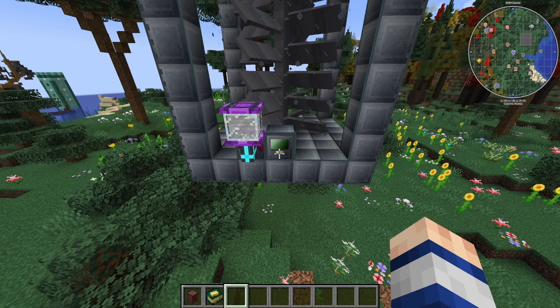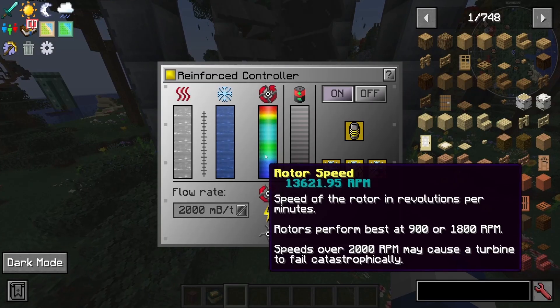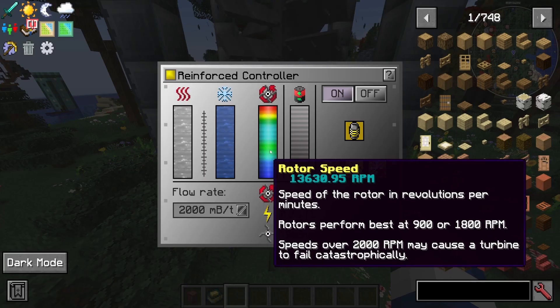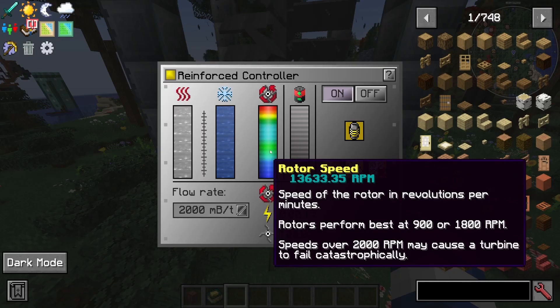The last thing we're going to test today is the claim that if you keep a turbine rotor or reactor on for too long at too high a speed or temperature, it will fail — quote-unquote — catastrophically. But as you can see, that's really not the case here. I have this turbine at 13,000 RPM, when the normal RPM it should be at is about 2,000 or 1,800.